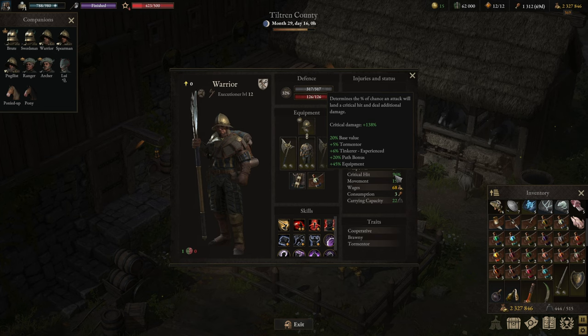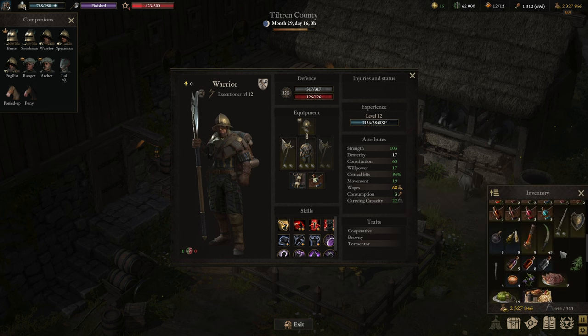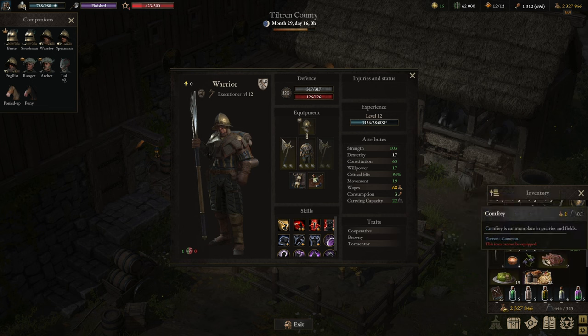We have quite a bit of base crit value, plus several bonuses stacking on top: part of it is the Profession, part is the Tormentor bonus, part is the Path bonus for having a high Wanted rating, and part is equipment. You can easily reach near 100% or exactly 100% crit yourself — you can even use food. I prefer the Beef Infused Wolf Ribs for more critical damage and the Stuffed Cabbage for more critical hit chance. Both are relatively early accessible, so that's the way to go for a difficult fight.